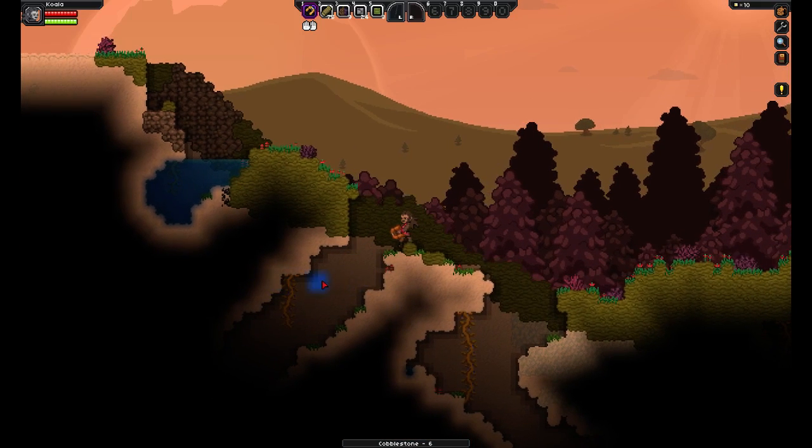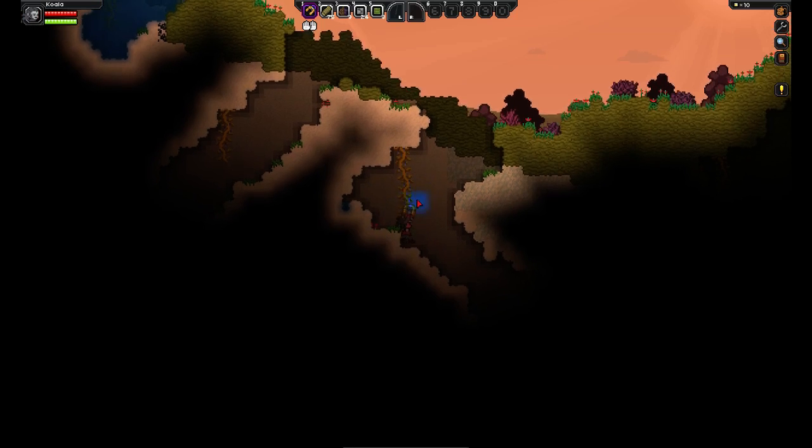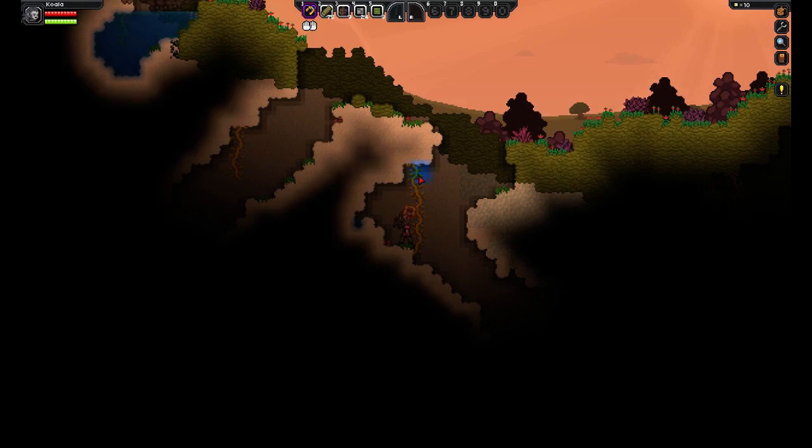Tip: if you see these roots in your starter levels, get all of them. They're very valuable because they can be crafted into bandages, which is one of the cheapest ways to heal yourself from damage. You can make so many of them — my other character has like 500 bandages so I don't have to worry about spamming them.